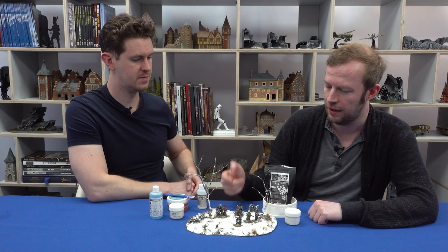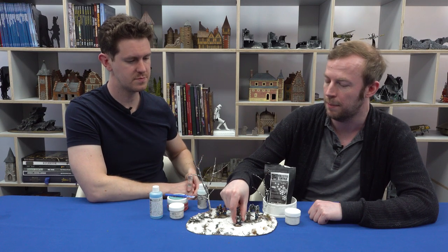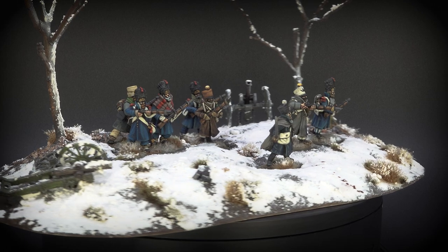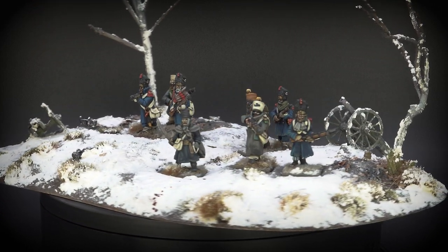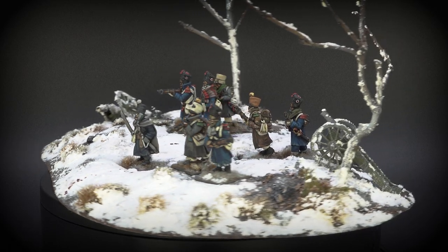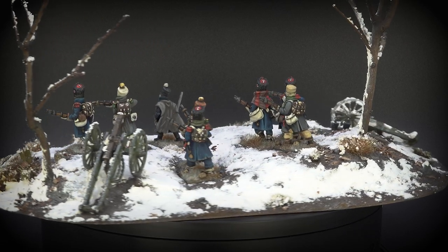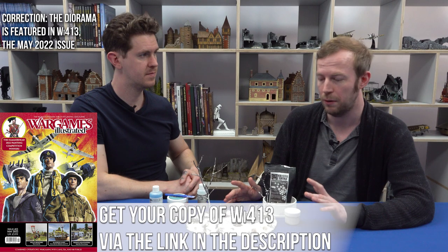The figures in this scene pop out, so you made it so they can still be used for gaming. In theory you could fill these gaps and use this as a terrain piece as well. Even temporarily — you can get some snow powder, fill it, empty it again, and it can go back to being the diorama. So it's quite versatile. This was for our Facing the Elements theme, which was WI issue 412.